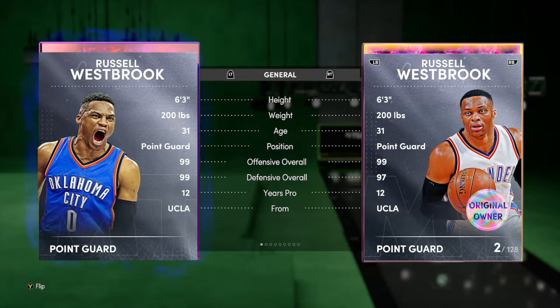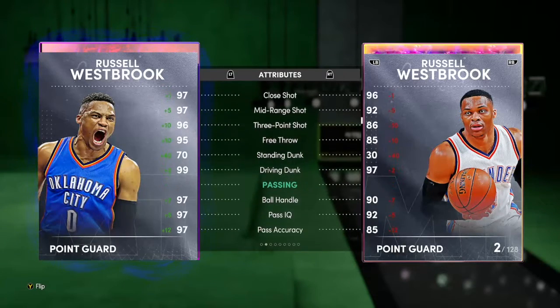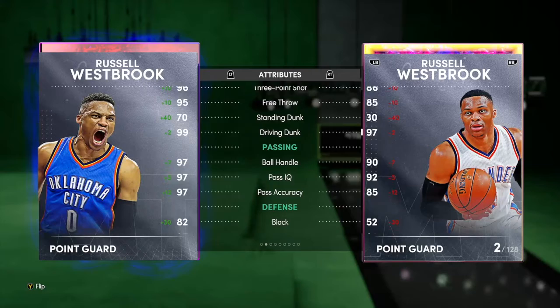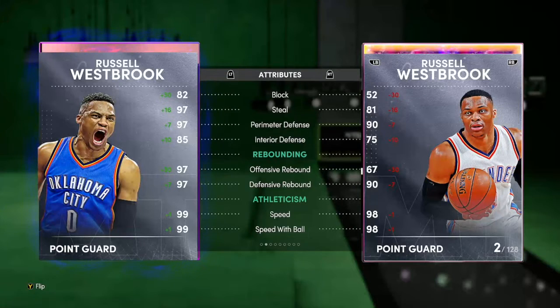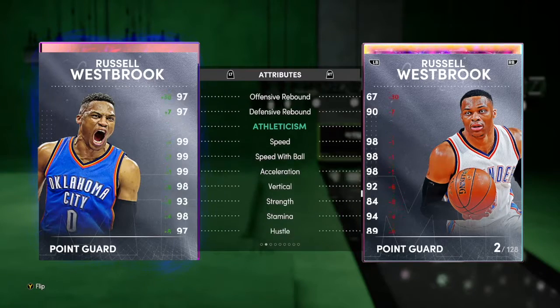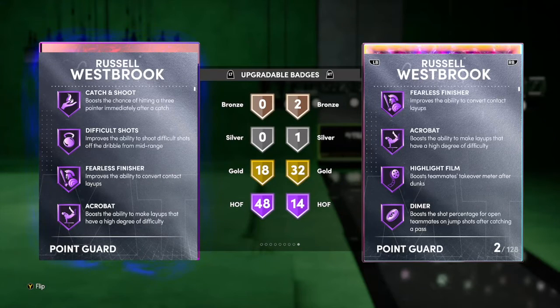Comparing Westbrook to his old card — 6'3, 99/99 defense. You can just see how much better they increased his stats: plus 5 mid-range and plus 10 on the 3-ball, so 97 mid-range, 96 three. He has a 99 driving dunk, ball handling is 97 across the board. Defense goes up crazy with an 82 block, 97 perimeter, 85 interior defense, rebounding offensively goes up by 30 to 97 and defensively by 7 to 97. Speed is 99, which is expected.